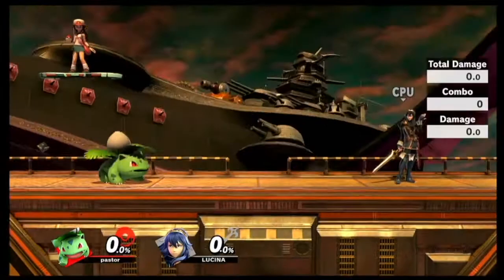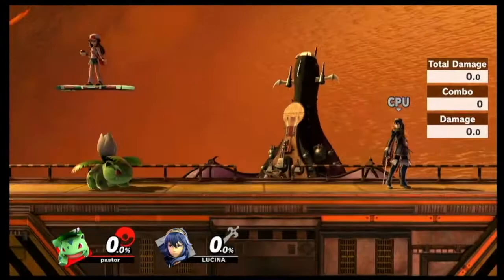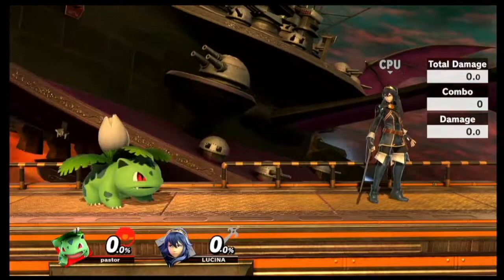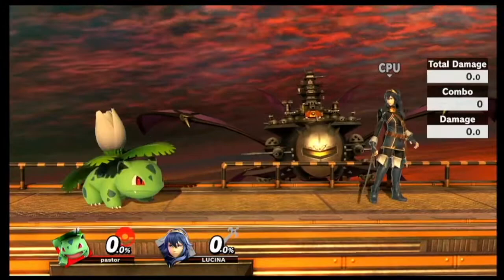Up tilt doesn't have much other usage. You could use it if you're trying to juggle, or for spacing - it's a little bit lower than a full hop up air. But the animation takes quite some time. It's not safe on shield, so if you did this on shield and someone does an aerial, you're probably going to get hit. I think down tilt is the best tilt, up tilt is second best, forward tilt's third best, and your jab is absolutely last.